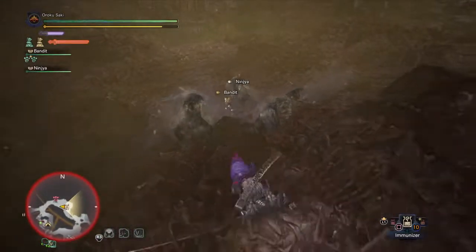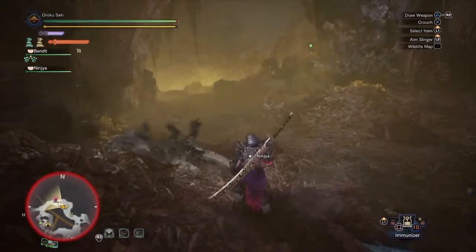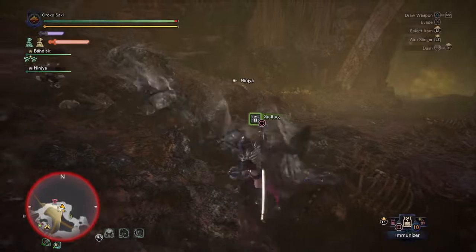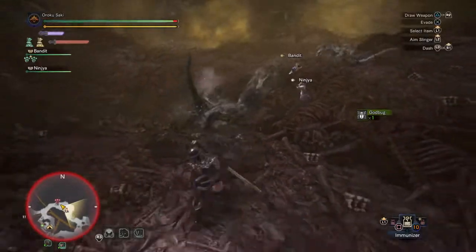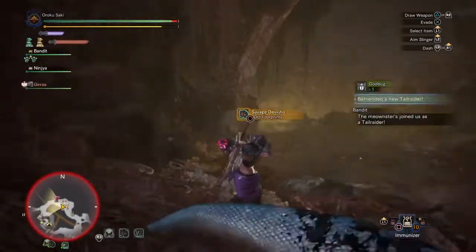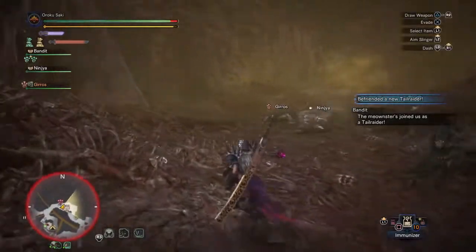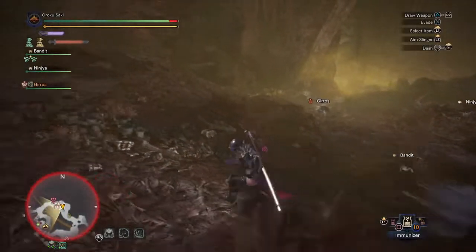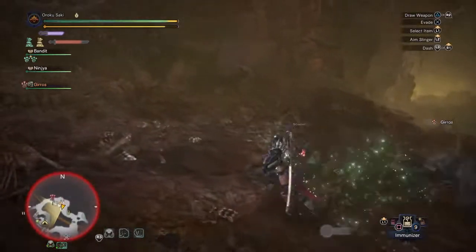This is a bad example because I'm equipped with a sword that regenerates my health with every attack, but as you can see I'm dancing around these gyros and my life is still ticking down — they're not hitting me. But if they do hit me, all of that red right there is going to disappear. That's what makes this a pretty helpful quality of life tip. I'm about to hit the immunizer — don't interrupt — and boom.